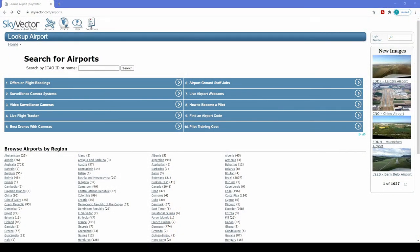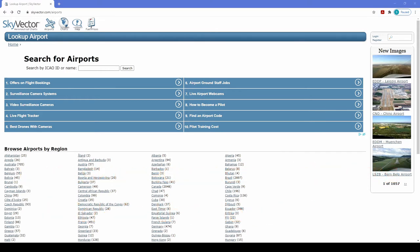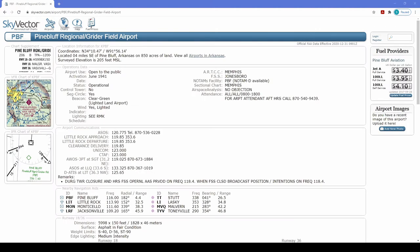If you want detailed real-world information on an airport, one of the best resources I've found is SkyVector. It allows you to look up information for airports all over the world. Just go to skyvector.com/airports to look up an airport. You can search by name or identifier, but searching by the four-letter ICAO identifier gives you the most accurate results. It also gives you access to aeronautical charts, but we'll talk about those in a later lesson. Here is a brief overview of the information you can find in the Airport Facility Directory that might be useful in Flight Simulator.